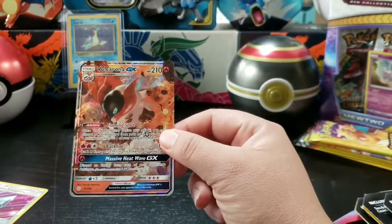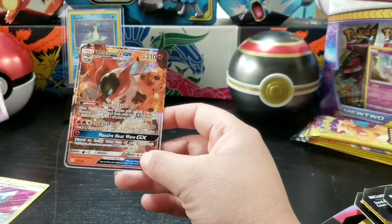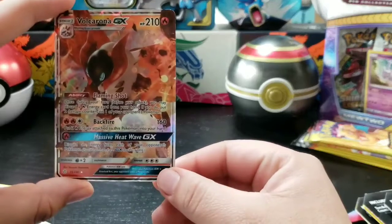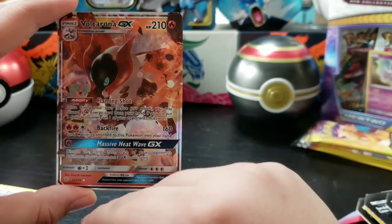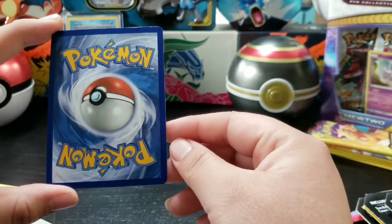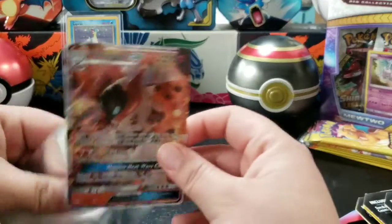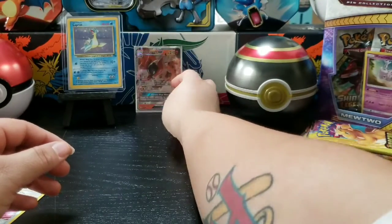We got a Volcarion GX! Alright guys, here we go — look at this card, check it out. It looks slightly cut right here to me, let me check it out. Very nice — good way to start off our opening today!